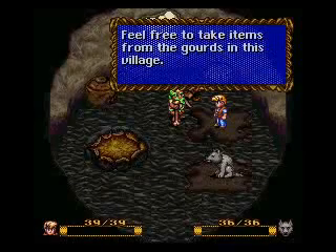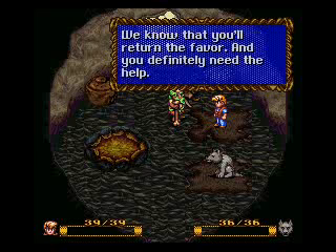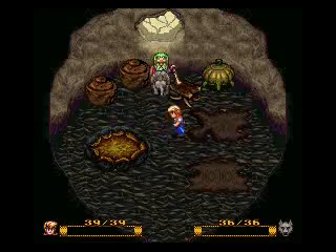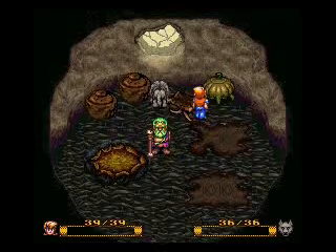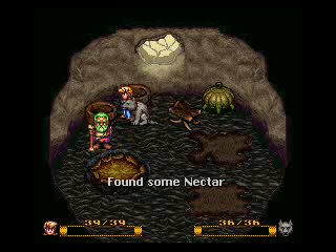Alrighty, where were we? Feel free to take items from the gourds in the village — it's a good place to store items, and we know that you'll return the favor. When we last left off, we got killed by some raptors, and now we're in this hut picking up some water and some nectar.